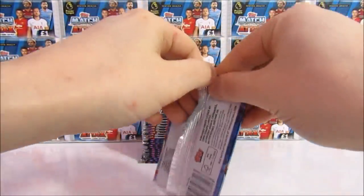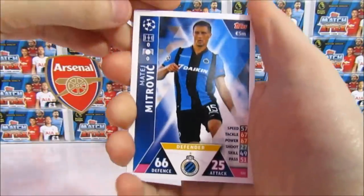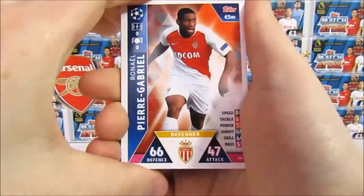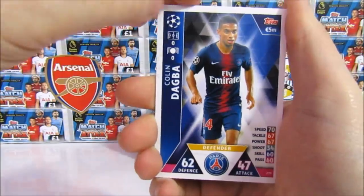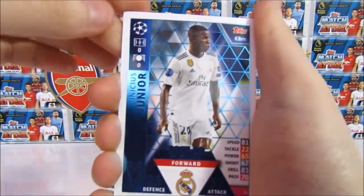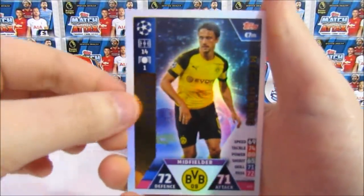Not as good as the Man of the Match. So into the next pack we have a Mitrovic, a Pierre Gabriel, Son, James Milner, Dagba, we've got a Winner's Junior, and then a Mega Signing of Thomas Delaney. That's really good because I think we only have one of those so far.